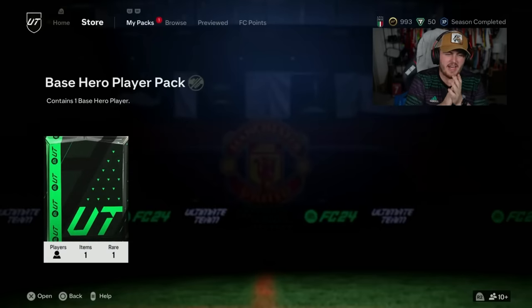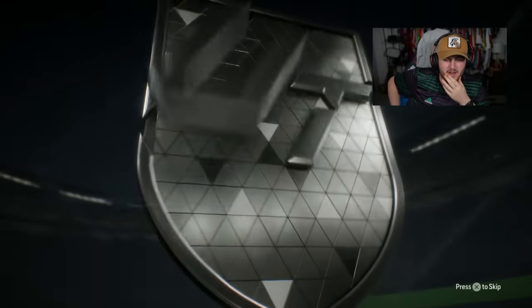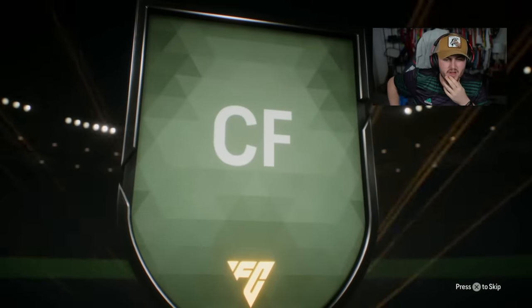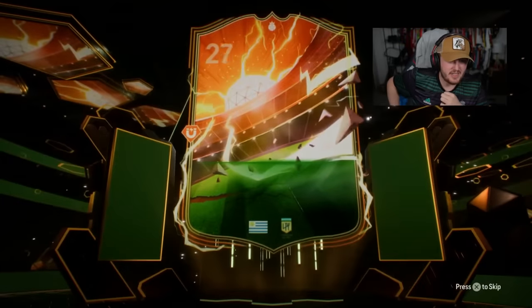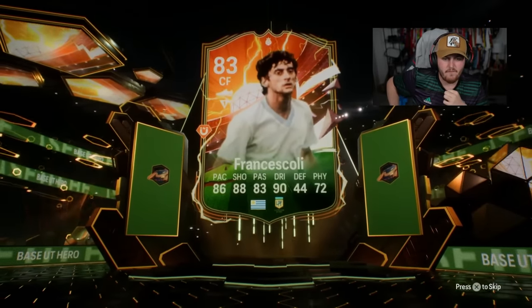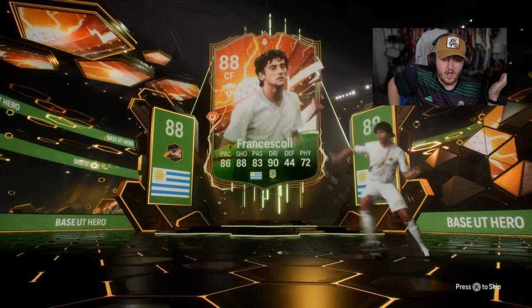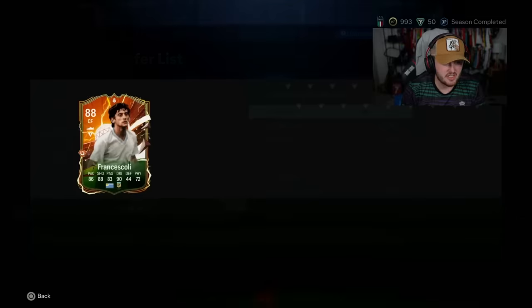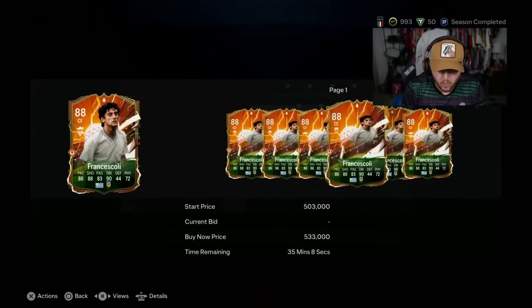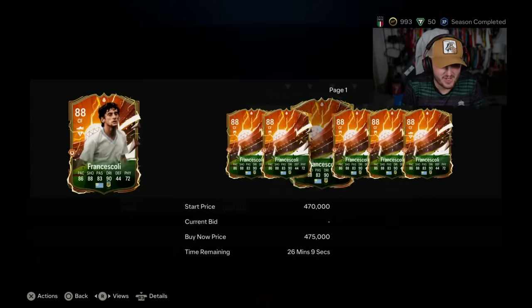Finley's up next. Let's continue the pretty insane pack luck right now. Uruguay, number 10, forward - this is the new guy. Francescoli! I think his stats look pretty good. I don't know if he's expensive or not - it's the new one that got added a few weeks after the game release, and his stats look decent. Oh my word, he's mad expensive! Let's go.